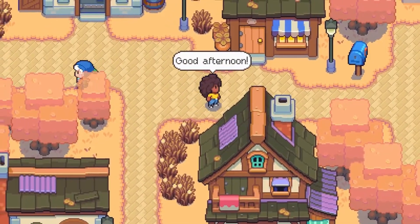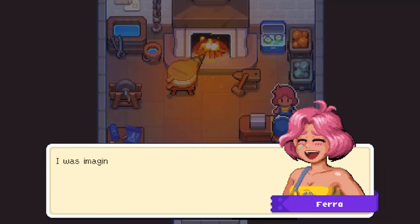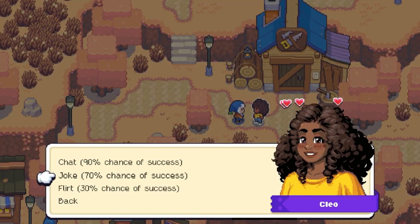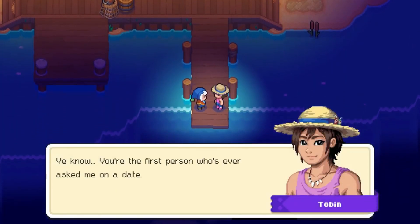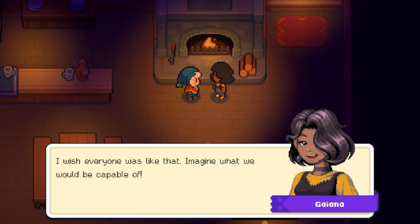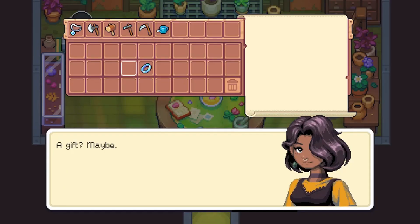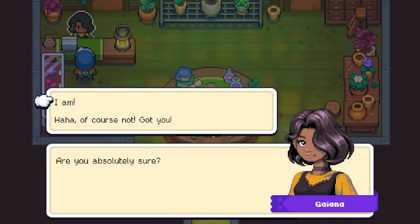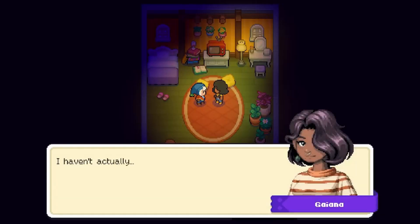Moonstone Island will have 11 NPCs for you to befriend or even date. They are adorable and unique, and finding out that there's a Filipino NPC warmed my heart. Take your time getting to know these characters through dates and their individually designed rate of romance. You can even try dating all the NPCs if you wanted to. I do wonder, because only dating is mentioned in the details — is there no marriage in game? Also, I noticed that the game shows you how much a character will like your choice of interaction with them. Will this make romancing them too easy? I guess we'll just have to find out.